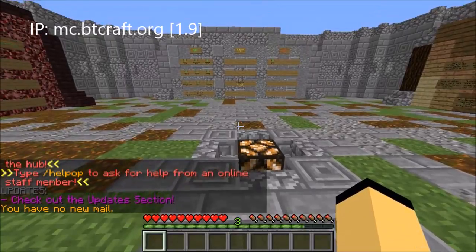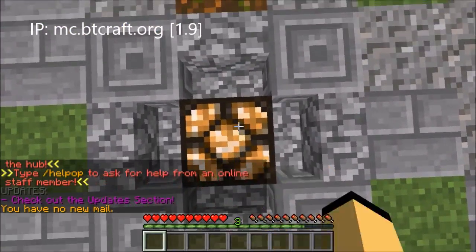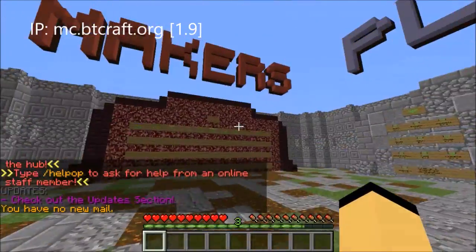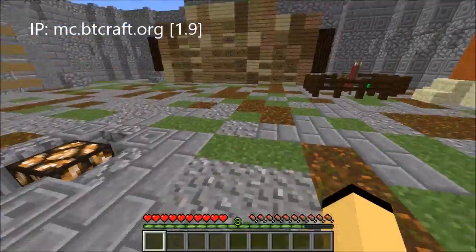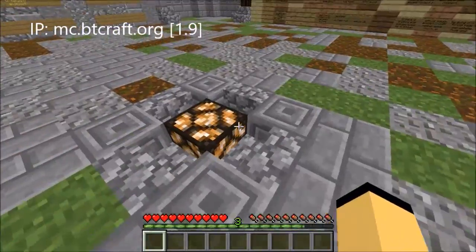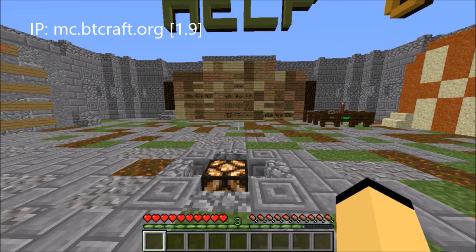There's no spawn thing, so if you don't spawn on this redstone lamp, just find a way to kill yourself if you're on land, or just die in some way — so then you'll spawn here. Or if there's a staff member online, ask them to teleport you there. And there's no void in sight that you can fall into.